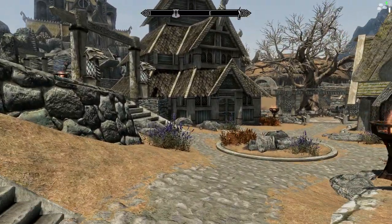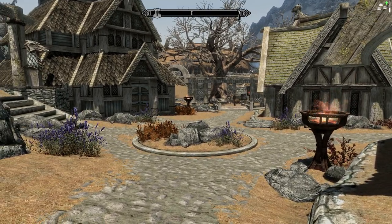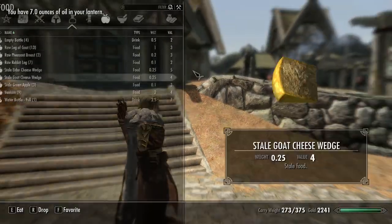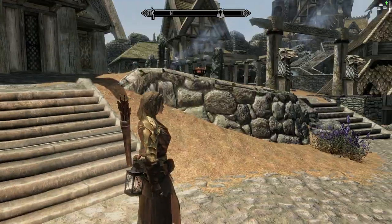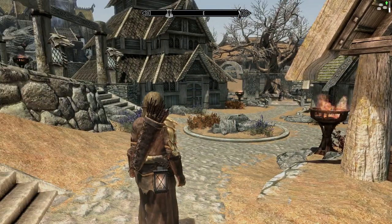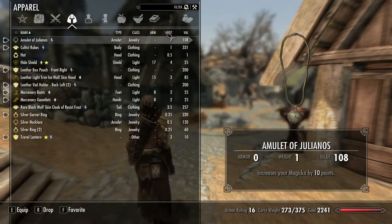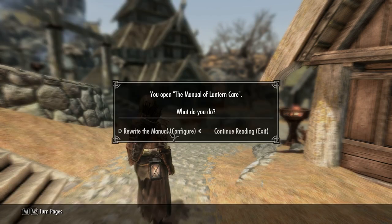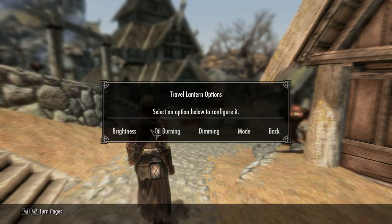To combat this I've got another mod called Wearable Lanterns. In the inventory you can see a travel lantern — it's a small lantern you fasten to your hip and you can move it around so it fits to different spots. It has settings to change the brightness of the light. You can turn oil burning on and off, which is really interesting, because you have to have oil with you to supply your lantern, and if you run out of oil then no lights.